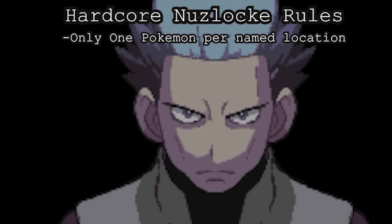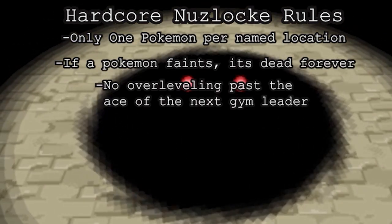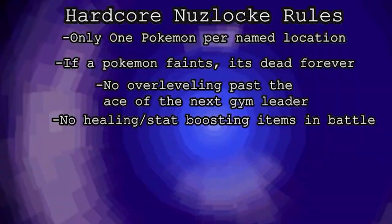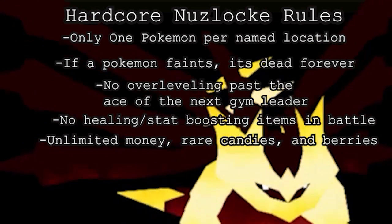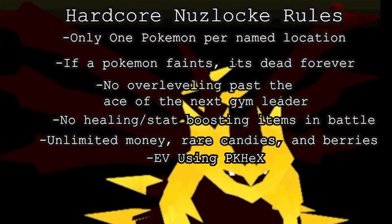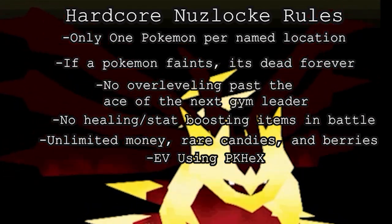As for my ruleset, I will be playing in standard hardcore Nuzlocke rules, which means I only get 1 Pokemon per route, if a Pokemon faints it's dead forever, no overleveling past the next gym leader's ace, and no items in battle. Additionally, I'm playing with a no-grinding ruleset, which means I'll have unlimited money, rare candies, and berries, and I'm allowing myself to EV my Pokemon using PKHex once I reach a certain point in the run. This is just to reduce time spent grinding so I can spend more time playing and making these videos for you.